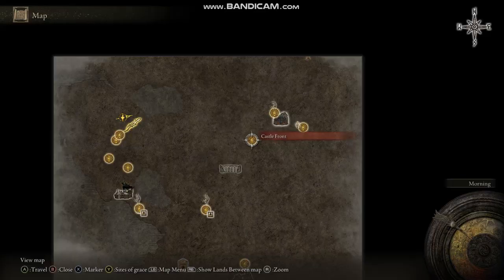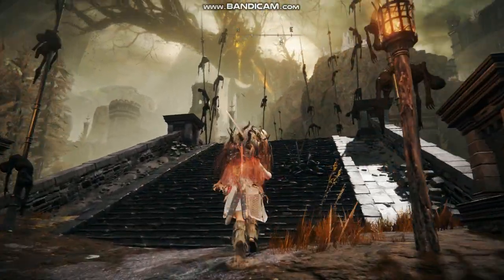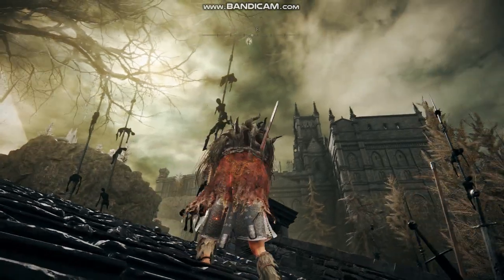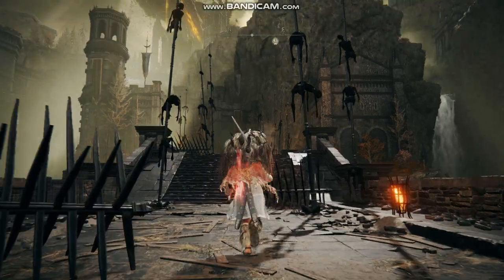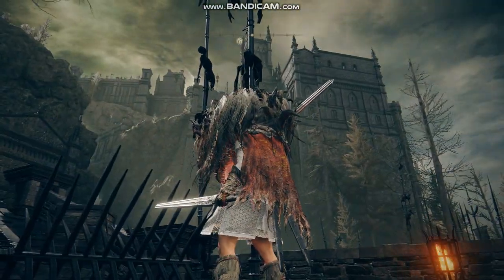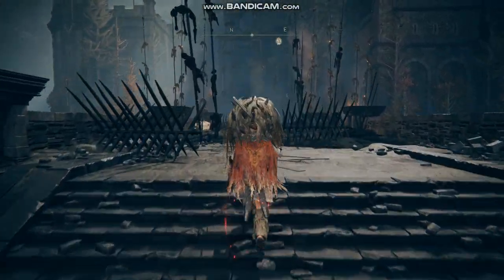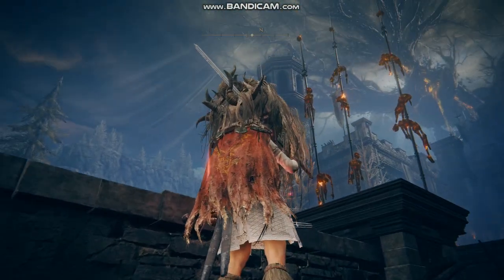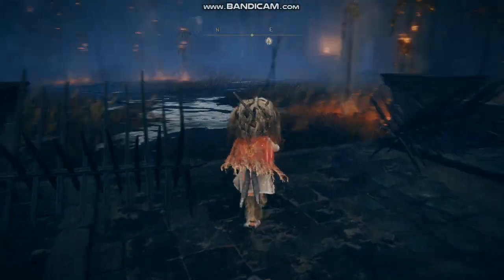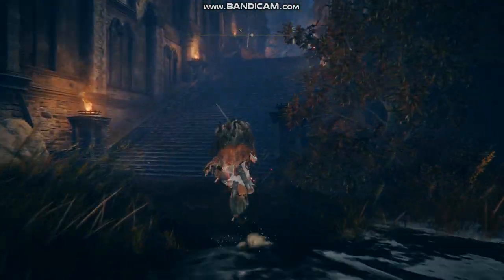And then you have another new dungeon — it's called the Castle Front, or Castle Ensys. Castle Ensys is another great addition to all of the castles in Elden Ring. It's a great castle, full of horrors — the corpses of its enemies impaled on massive spikes. What did they do? How did they die? Who actually cares?